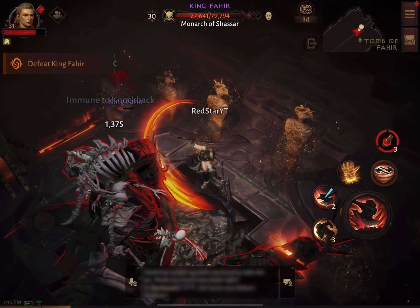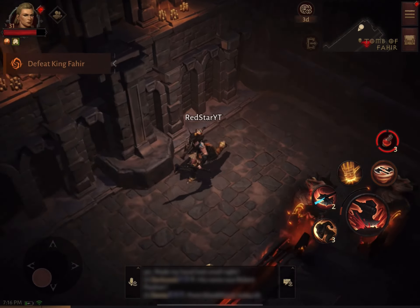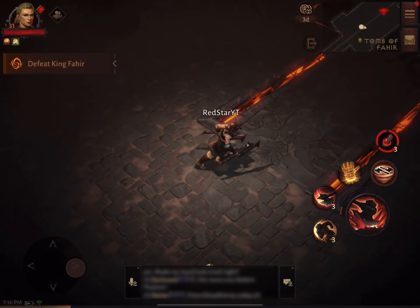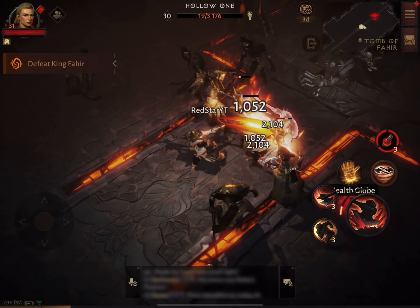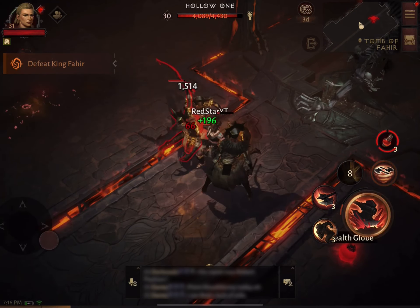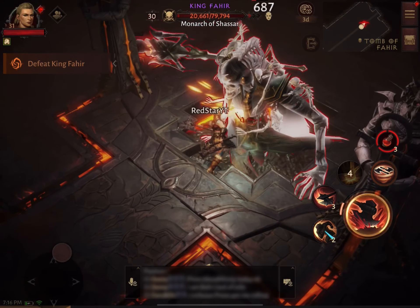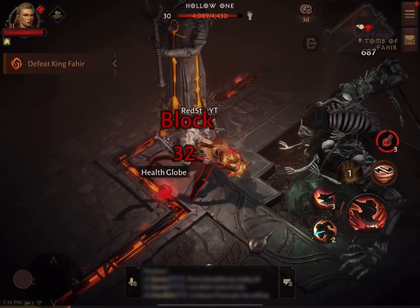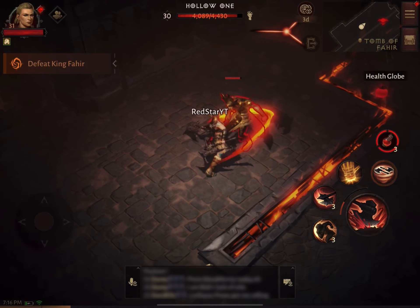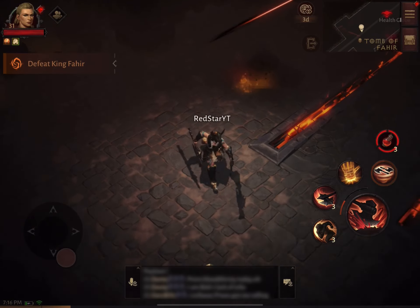We're beating him down from 79 — he's around 26,000 points now. But he's just released a ton of Hollow Winds. I'm going to scoop up some health and just keep going. This is where you use your Whirlwind and your Hammer and really just smash your way through. I want to take the fight back to him. Stay away from the spinning Whirling Blades — they hurt.